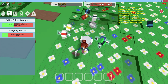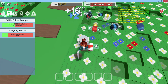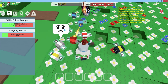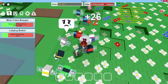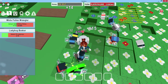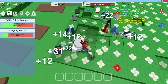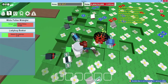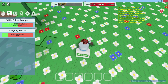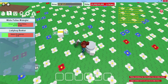Most bees collect pollen from white flowers because some of them can't tell the difference. There are also places with mostly red flowers and some places with mostly blue flowers. This place is mostly white flowers. I like it because it's good for white flower missions.